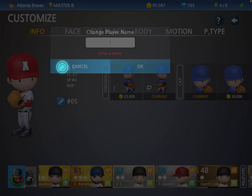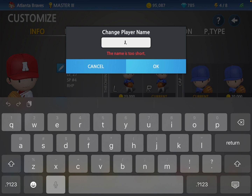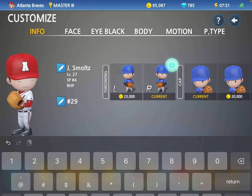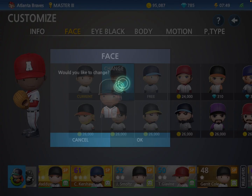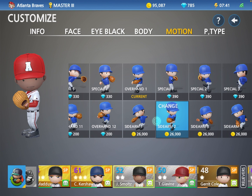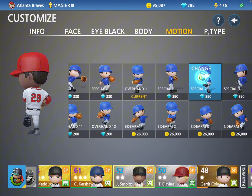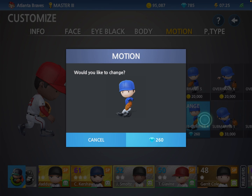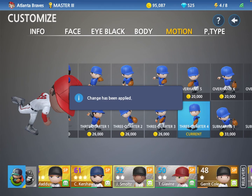In this video we will be customizing John Smoltz. Change to J. Smoltz. Change the jersey number to 29. Change the face to that. Let's find a good motion. I like three quarter four, so let's get him that.